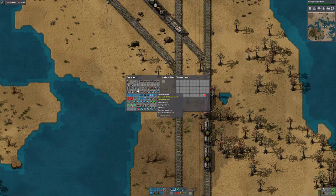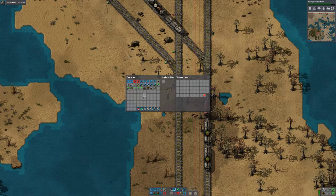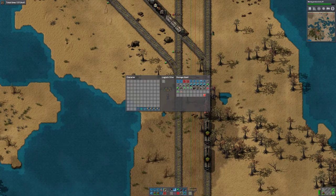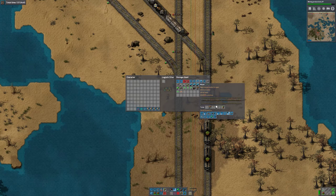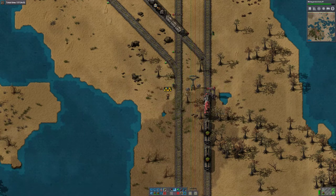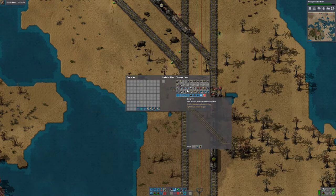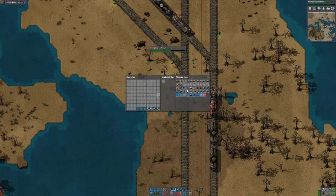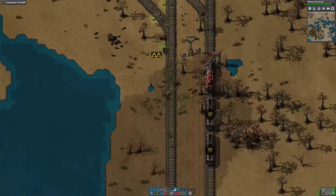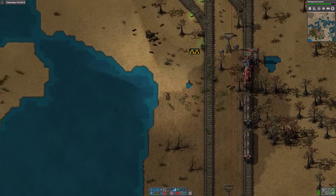Let's put down a couple of storage chests and attempt not to forget them this time. Put everything in, except I want my construction bots and the stacker blueprint. It went in here — okay, so I want that blueprint. Then I can fill myself up with landfill, and that train is done. That was strangely satisfying.